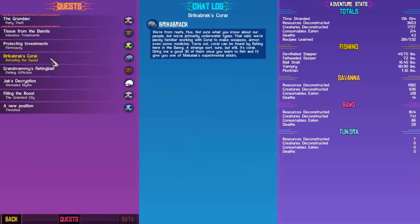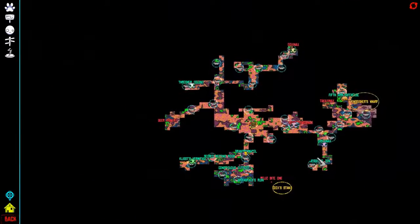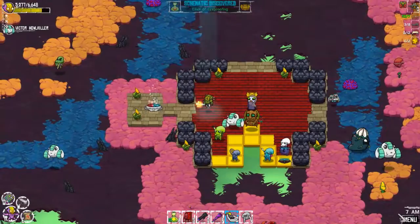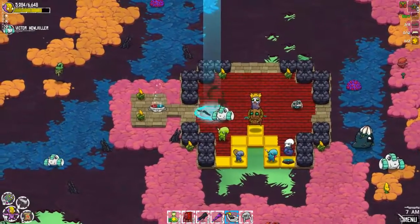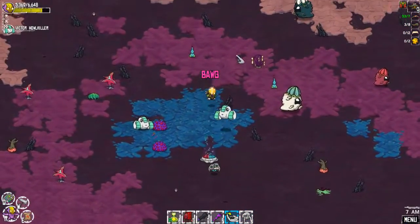Kill families, get gold. Fish. Wait a minute, what's this about? Kingfisher lives out east - oh okay. So we got to go to Kingfisher's Wharf. We need to be fishing anyway so it makes sense.